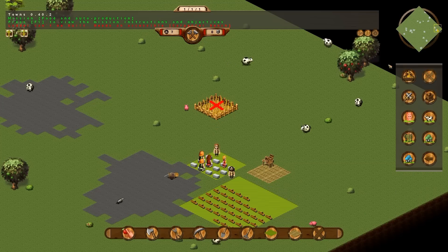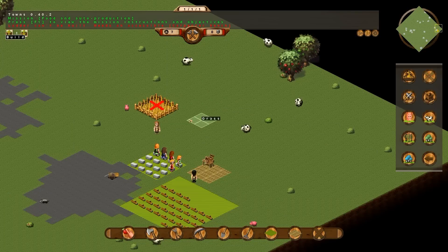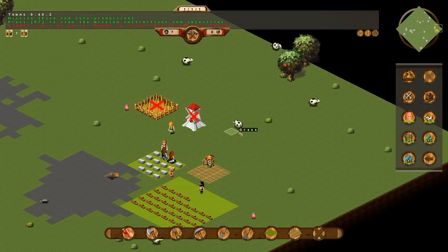Also from the buildings tab, we need a mill. It takes three stone and one wood. Place it nearby, a couple squares away — that's pretty good, I've found.